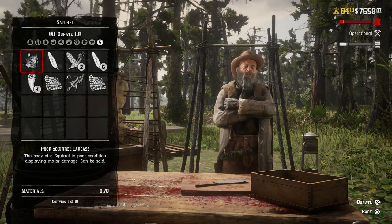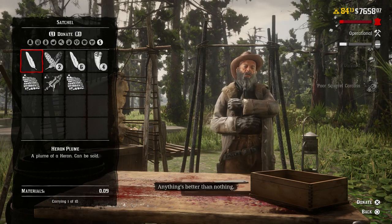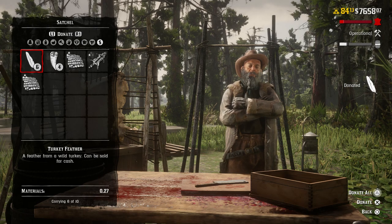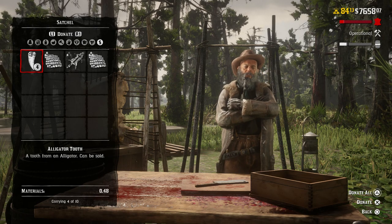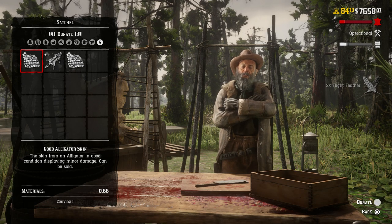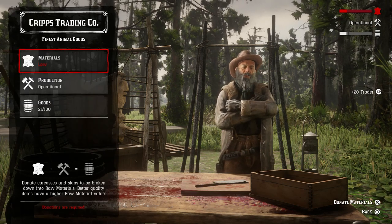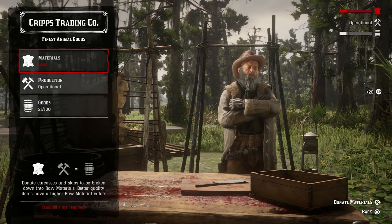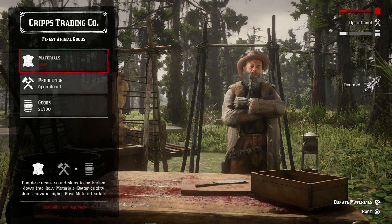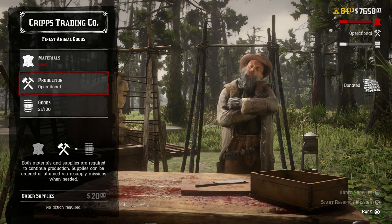Certain carcasses — look at our feathers going up in the red zone still. Alligator tooth, so these are all materials. Skins help as well. We have donated that straight to the camp — still a bit low, we need to get more and top this up so it fills quicker.